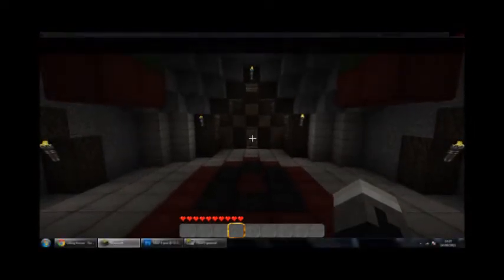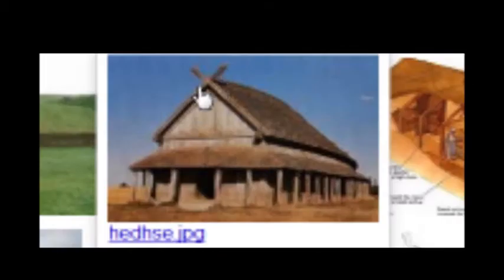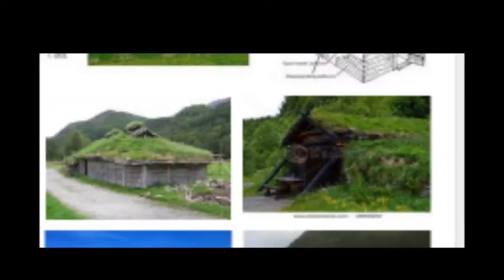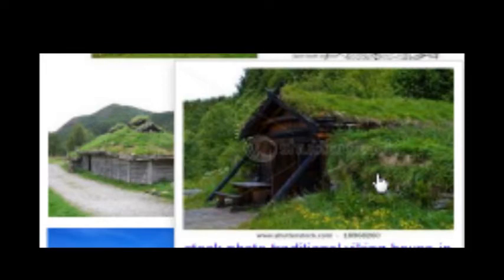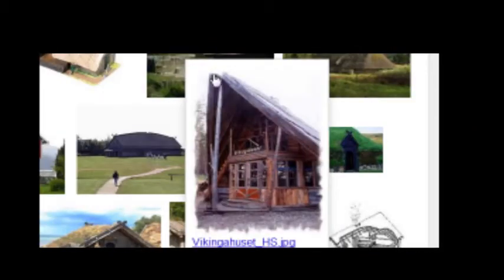Hi guys, so there it is. Quick note — this is the inspiration I used for it. This kind of roof here is what I used for the place I'm in now, which is kind of like the King's Place throne room. These images here of roofs with grass on — I really liked that idea with the flowers and everything, so I did that in the farm outside. And images like this with the roof sticking out over the — like a huge porch, if you like.